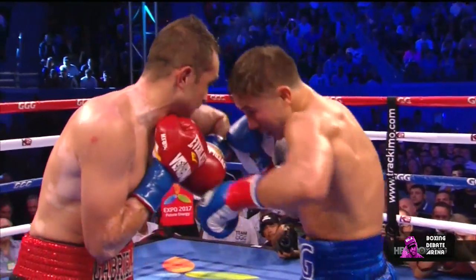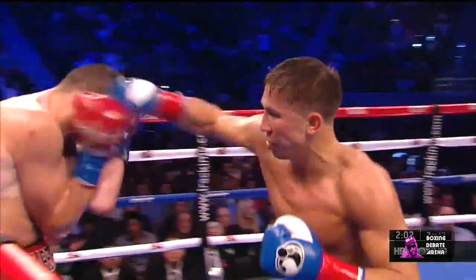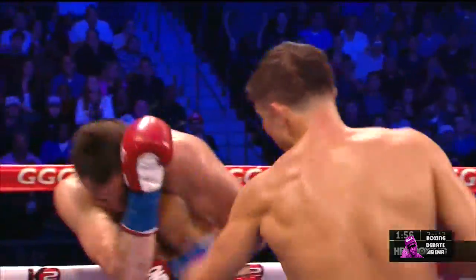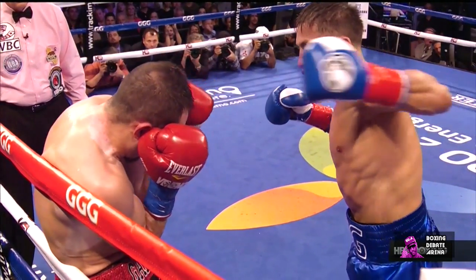Golovkin stays on the inside and launches a half-hearted left hook, which draws Rubio to throw a left. Now open, Rubio takes a flush uppercut that drives him back. Golovkin probes with little shots and then throws a left hook with a downward arc that catches Rubio on top of the head — a perfect spot, since Rubio's high guard can't block it.